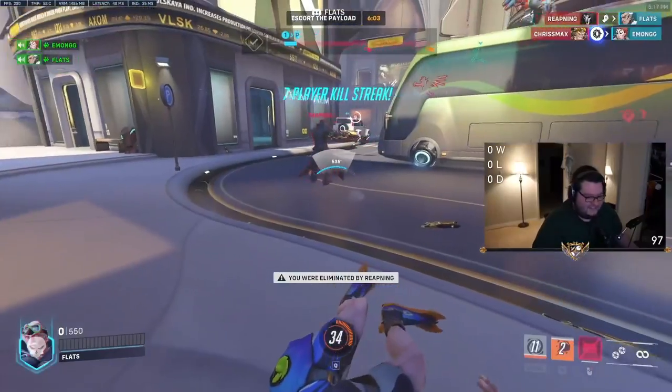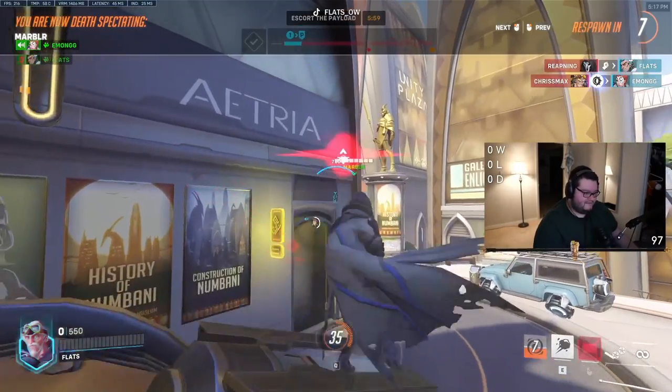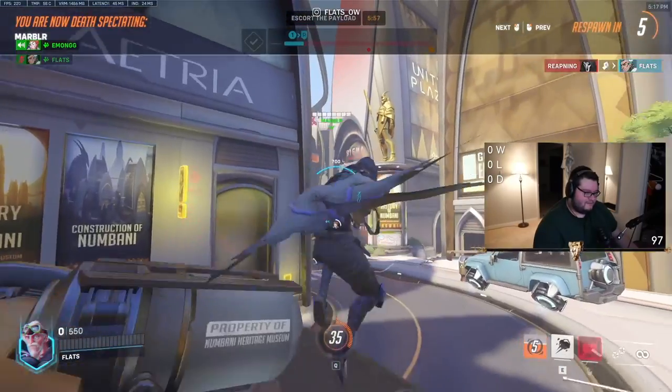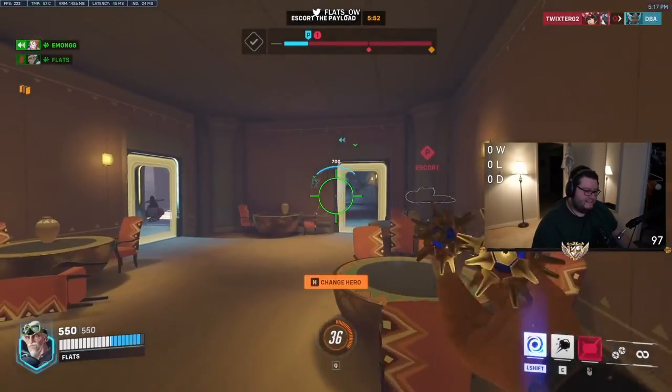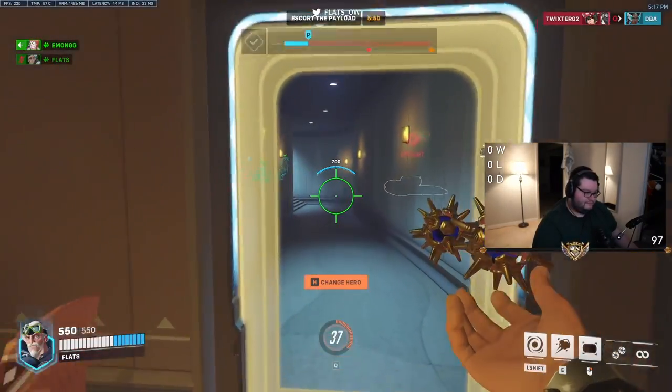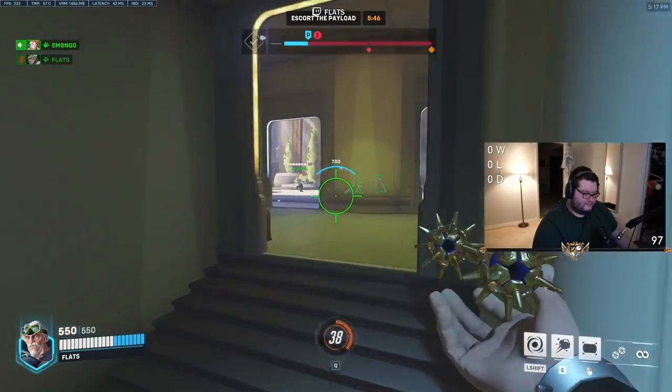But consistently, this doesn't work. Well, it's kind of like the D.Va crosshair — the default D.Va crosshair is really good for learning the basics of D.Va's aim because of the spread of where your bullets go. Eventually you just switch off that crosshair because you just learn the spread of it.